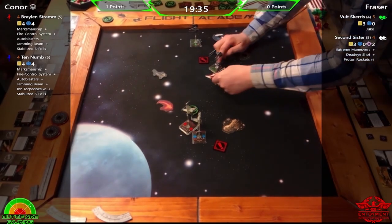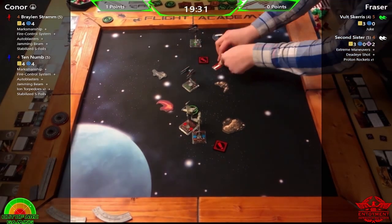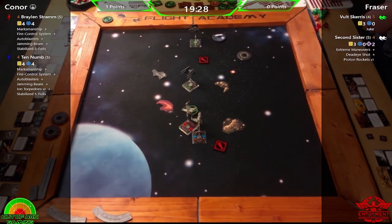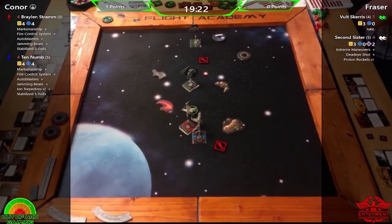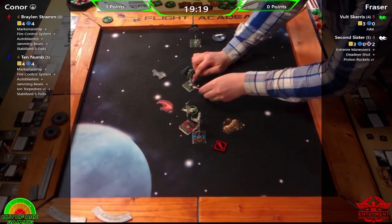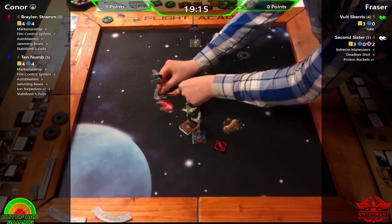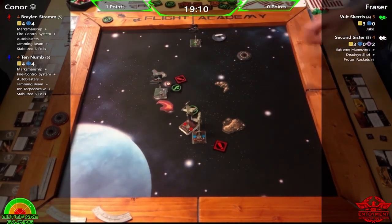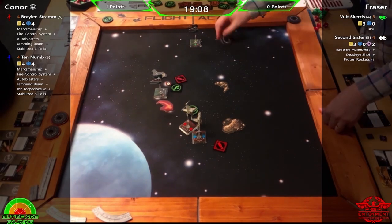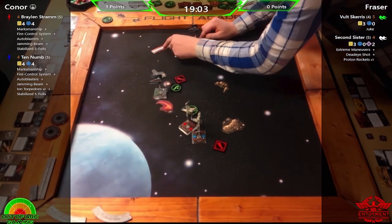The way both pilots interact with stress is quite interesting. Braylon gets re-rolls while Ten-Numb spends stress as a focus. Spending the stress as a focus is good because it lets you clear it, but Braylon keeping the stress means the re-roll is there for everything — if he's double-tapping he gets it for both shots, and if he's defending he gets it there as well. It has a lot of utility.